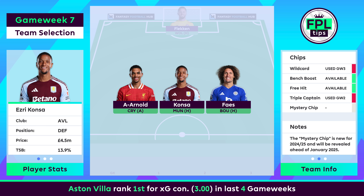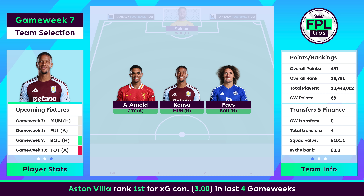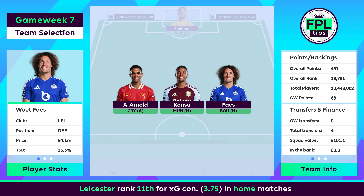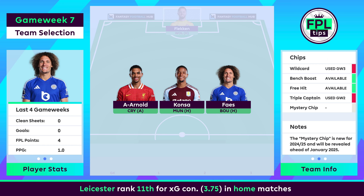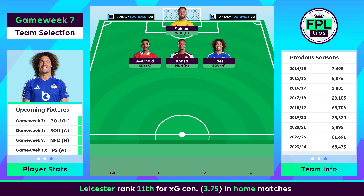Esri Conte faces a Man United side in crisis after a heavy defeat to Spurs. They've failed to score in three of the last four gameweeks, and rank joint bottom with Southampton and West Ham for goals in that time. With Anthony Robinson facing Man City, Leicester's bout fast gets a rare start at home to Bournemouth. The Foxes came close to taking a point from Arsenal last weekend, denied by two stoppage time goals, picking up points in two of their three home matches this season and conceding just four goals.